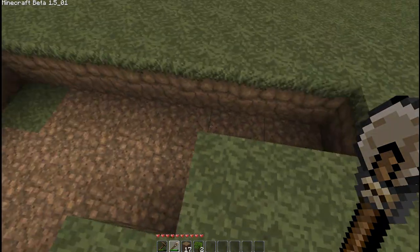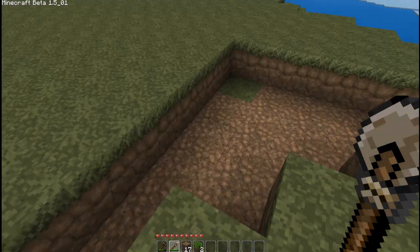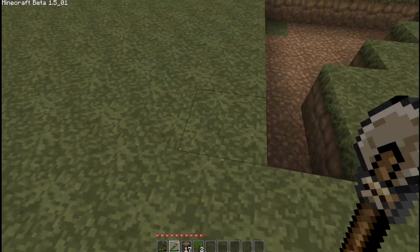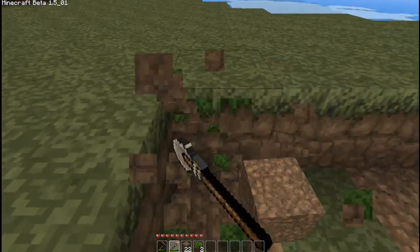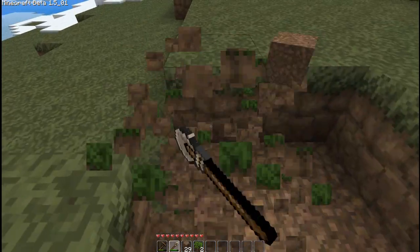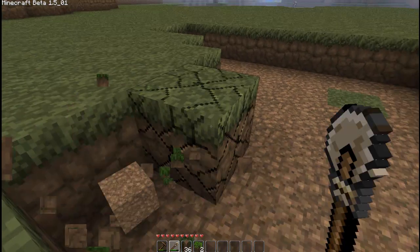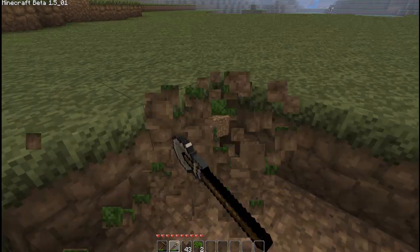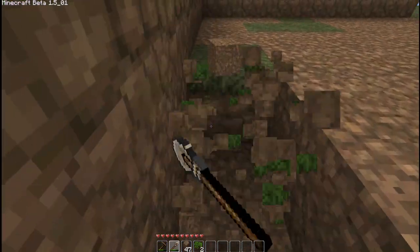It's got three points there, and then it comes down two blocks either side, and then you just dig it out into a point. So that's our stealth bomber. Now I need to dig it out so we can fly around and clear it out underneath.